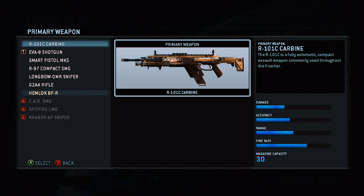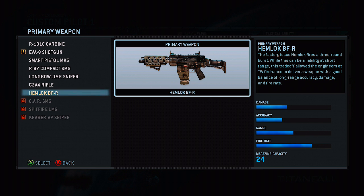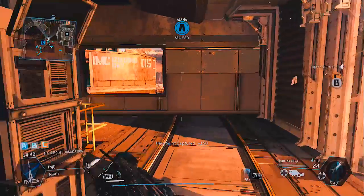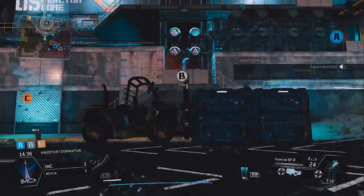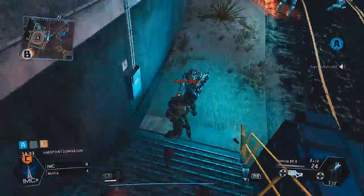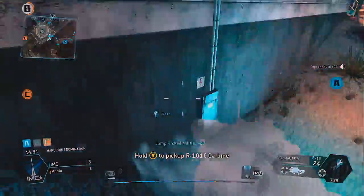I think it's a great gun, but there's one other assault rifle that is better. The assault rifle I prefer using in Titanfall is the Hemlock BFR. This gun is a three-burst weapon with a good amount of damage — usually a one-burst kill to the upper chest or head area, and a two-burst kill anywhere else.